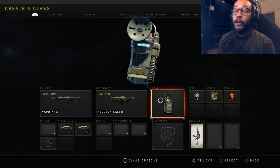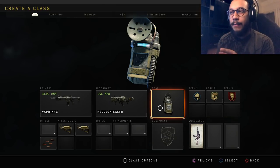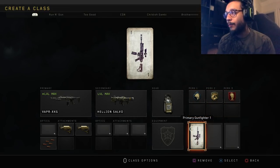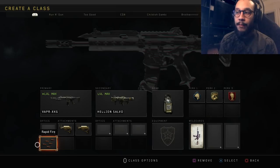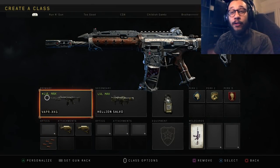For this class setup, the equipment is the Salvo launcher and acoustic sensor as my gear. For some reason I run acoustic sensor mainly on my SMGs, but with the Vapor XKG I just love running it. Perk 1 is Scavenger, Perk 2 is Gung-Ho, Perk 3 is Dead Silence, and we do need Primary Gunfighter 1 for that third attachment. So there's the full class setup.